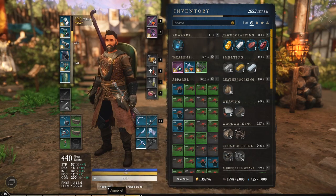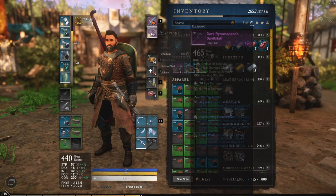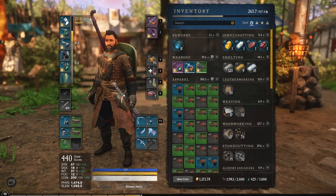Now I'm going to click Repair All and repair all of my items, and you can see that all of my items flashed and they're now all fully repaired.